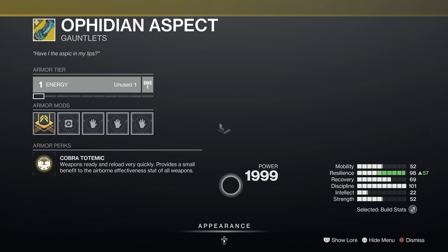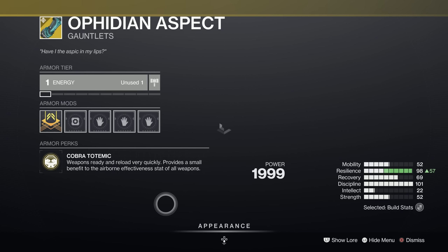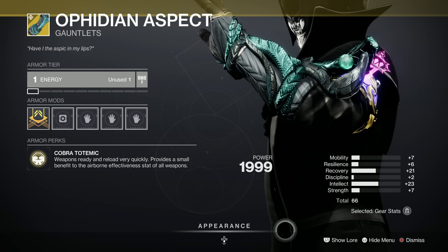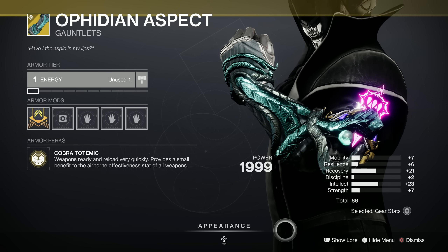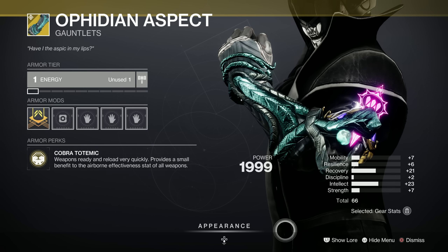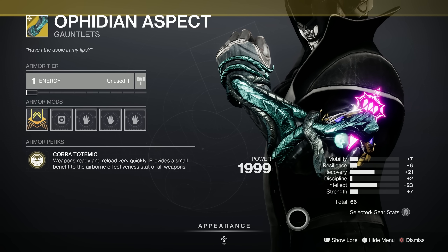And then we've got the Ophidian Aspects — these are great. Weapons ready and reload very quickly, and it provides a small benefit to the airborne effectiveness stat of all weapons. Probably good in PvP. We've got a 66, and exactly what we want for Warlocks because it's in recovery — 21 at recovery. That's good. We've got a spike in intellect as well for getting your super back, but ideally we'd have liked it in strength or discipline. Not bad at all.